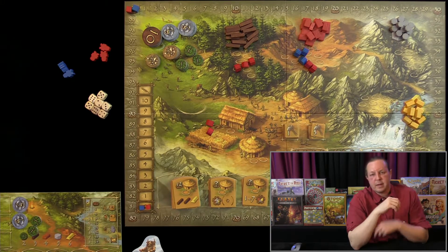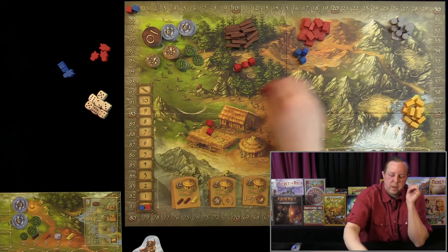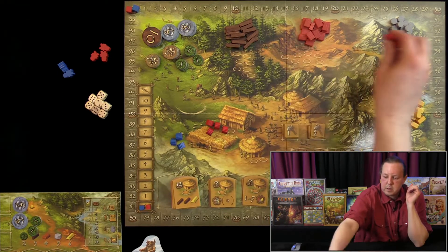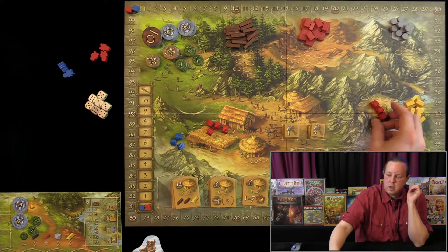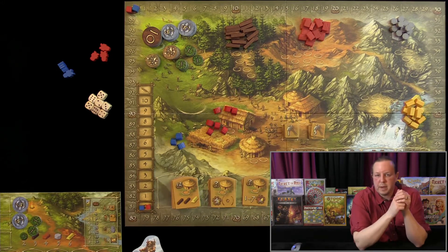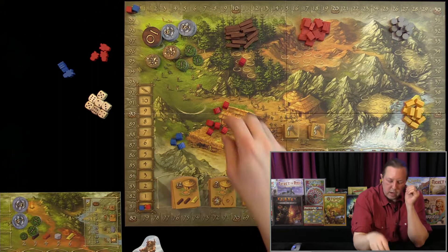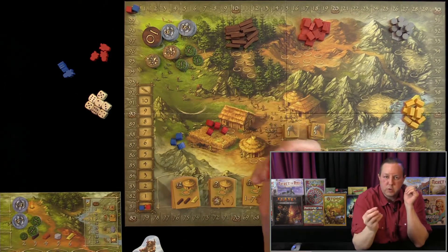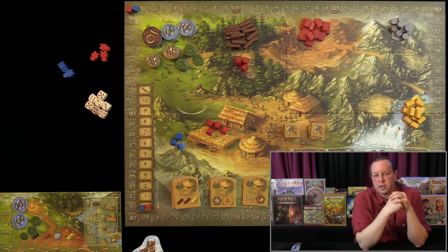Another important rule: when you place workers in the woods, brick, stone, or gold locations, you must commit all your workers to that spot immediately. You can't place one worker there now and add more on a later placement. When you go to a resource spot, you must commit all the workers you intend to send there at once.